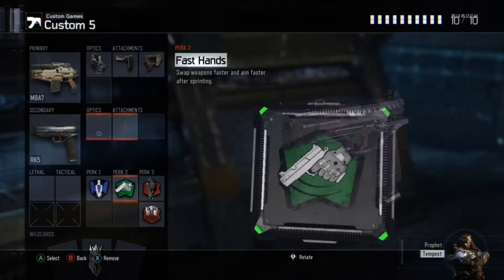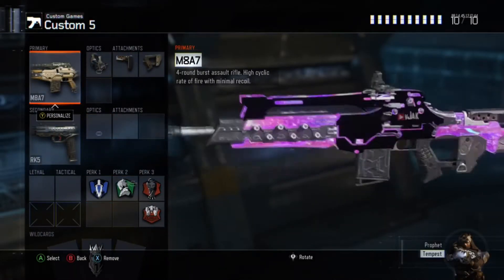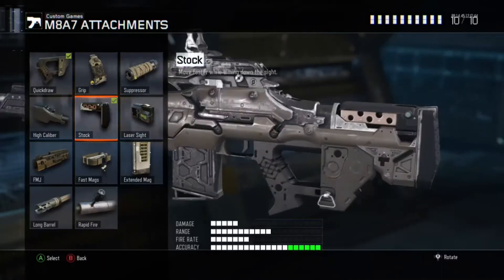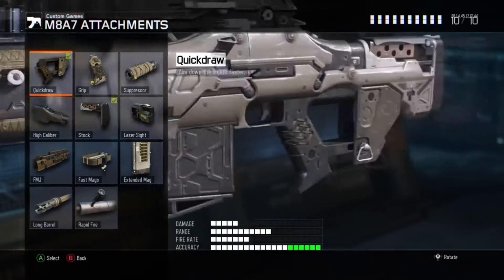So my first class is my M8 — let me turn that to hardwired real quick. I've got an M8, probably the best assault rifle in the game in my opinion. I use a reflex sight — you can have ELO if you really want, but I prefer reflex. Then stock, I use it on all my ARs so I can strafe, and then quick draw for aiming faster obviously.